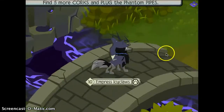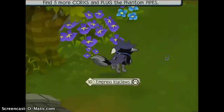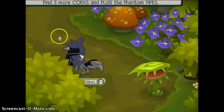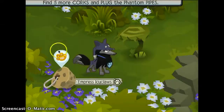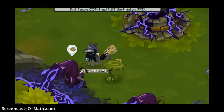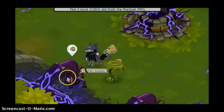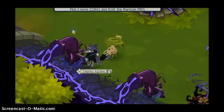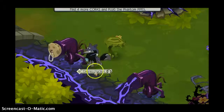There are five corks total. Four corks are always in the same place, but there's always one cork that can be in three different places. It can usually be in this place, which it is right now, this place, or this place. You want to put the cork in the phantom pipe to stop the gushy stuff from flowing out — click there and it gives you five courage.